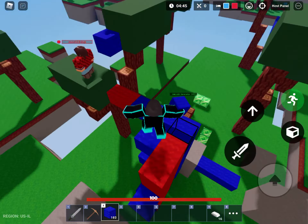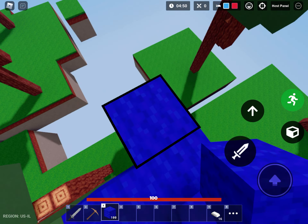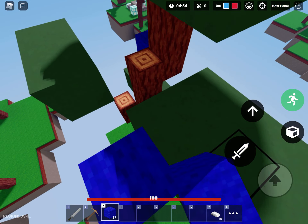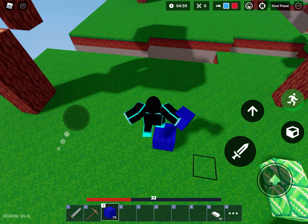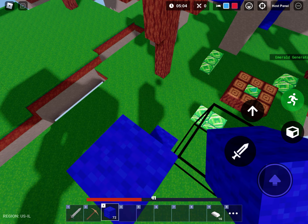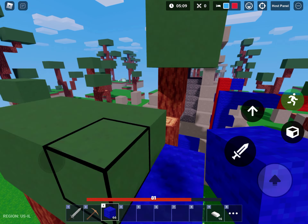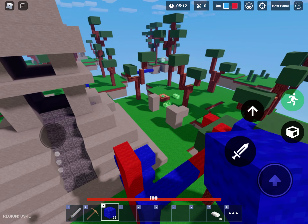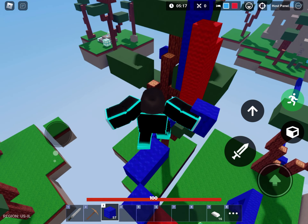Also the best sword is Rage Blade, which is from Barbarian, but it's pretty hard to get. Kits matter more than skins. Also, don't randomly build to max height when you're low — if you build like five to seven blocks high they can't hit you, but don't build ten blocks.